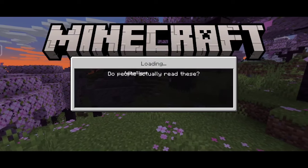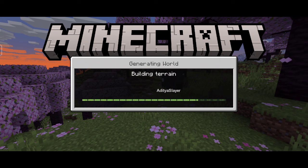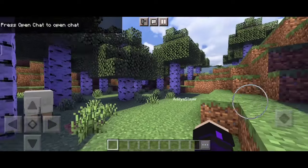Now, let's talk about what this shader has to offer. With improved lighting and shadows, your world will look more realistic than ever before. The water and sky will be more vibrant and colorful, making exploring your world even more exciting.